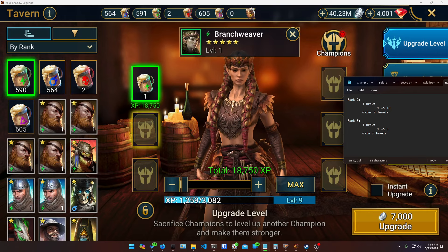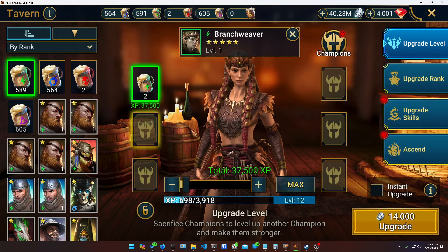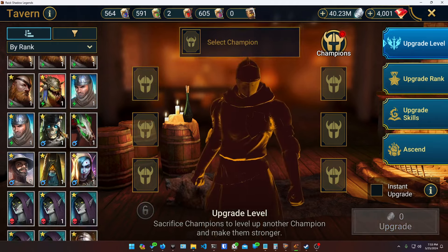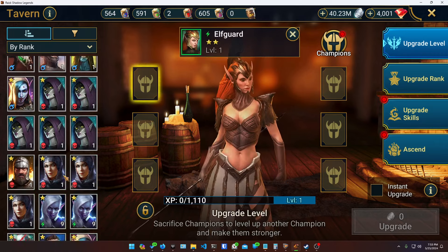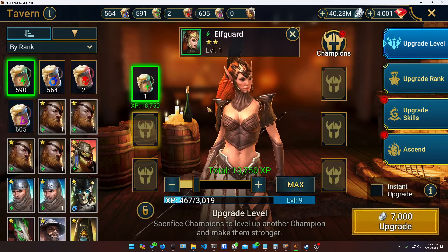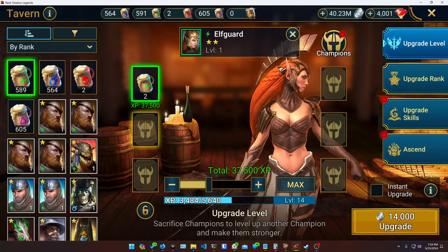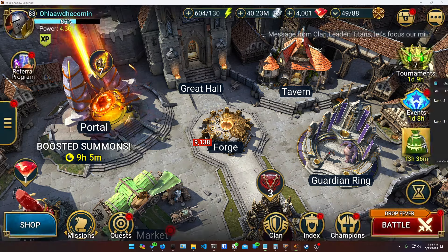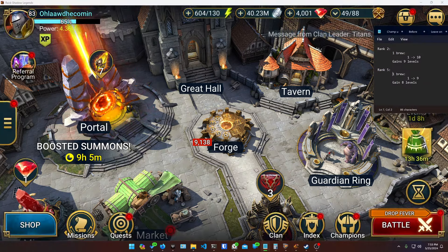An important caveat: this is just looking at experience gain from a single brew starting at level 1 on each rank. I don't know how the experience point curve works — maybe going from level 9 to level 15 or higher costs so much more experience on a rank 5 compared to a rank 2 that you'd get fewer points that way. Someone would have to do the full math to be sure.